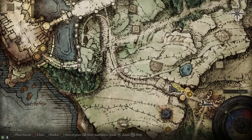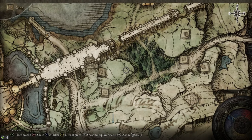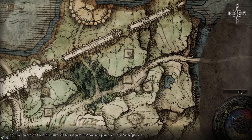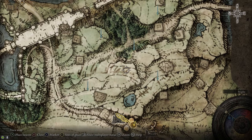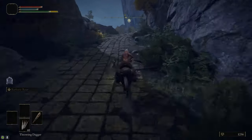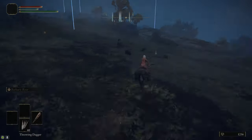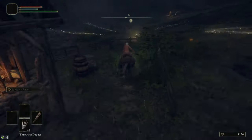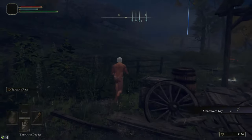After that, we're going to head back to the Gatefront and follow the road to the west up into Stormhill. We're going to pass by the Stormhill Shack to grab a site of grace, and there are a few points of interest we'll stop at to pick up important items along the way. Make sure you grab the Golden Seed. We're going to head east to grab some Smithing Stones from a circle of chairs, then circle back to the Stormhill Shack. There's also a Stonesword Key there — we're going to need a total of two of these, and I will show you where to get a second one.